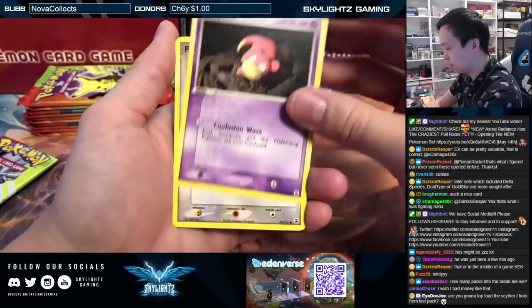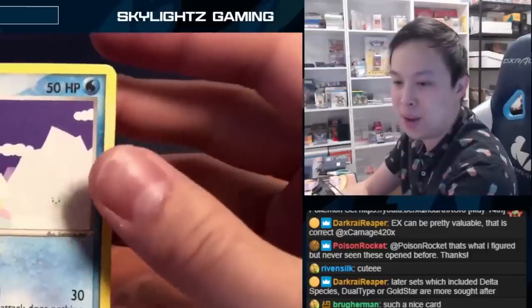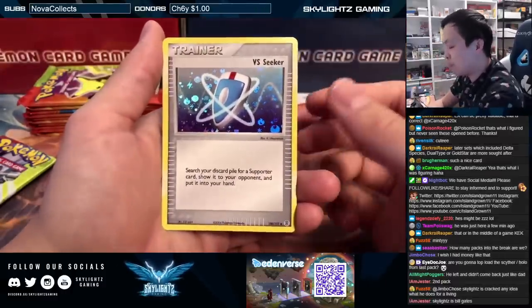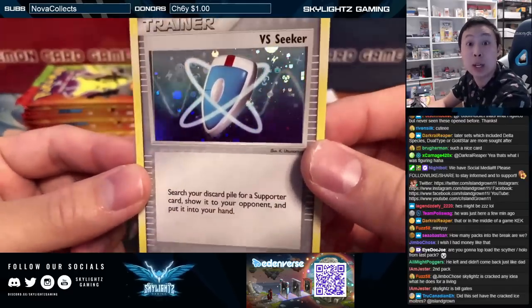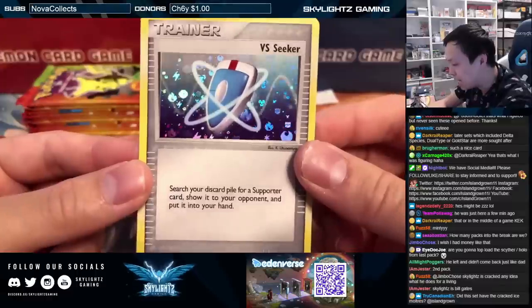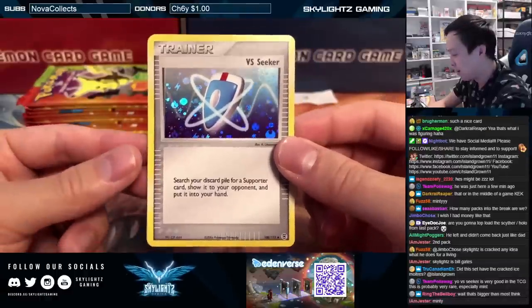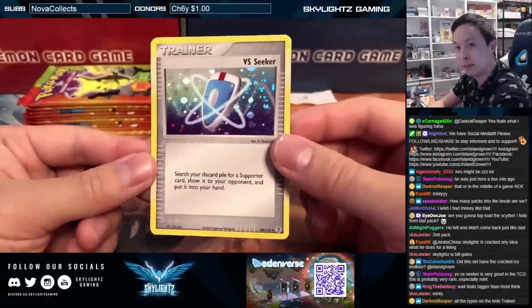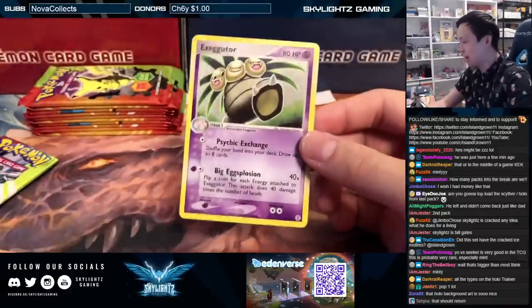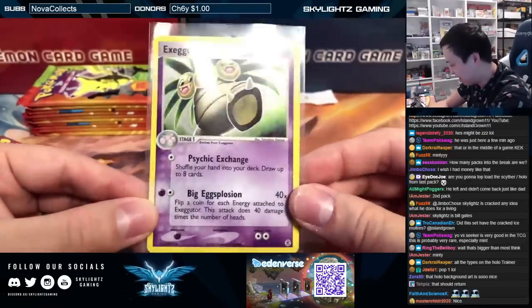Haunter, Slowpoke, Pidgey, Magikarp, Seal — all right, you ready for the reverse? It's a reverse Vs. Seeker — pretty popular trainer card. Even the regular reverses look incredible; this is what a normal common reverse looks like. Look how beautiful these reverses are. The touch of adding the energy symbols is so nice — why don't they do this to reverses nowadays? Seriously, come on. And here's the final card for Skylights — it is the holographic Exeggutor! We weighed these up pretty accurately. The minty holo Exeggutor with a swirl on the top head — beautiful classic Komiya art. Congrats!